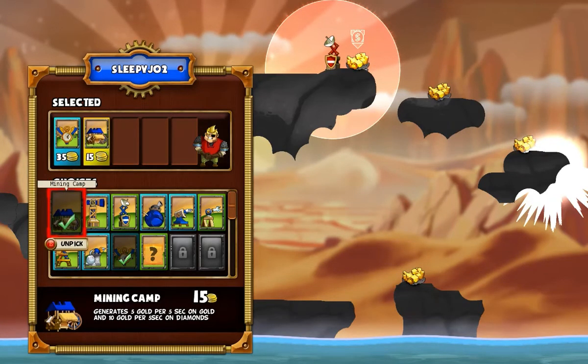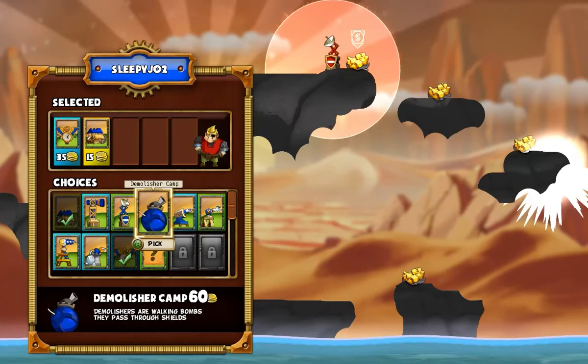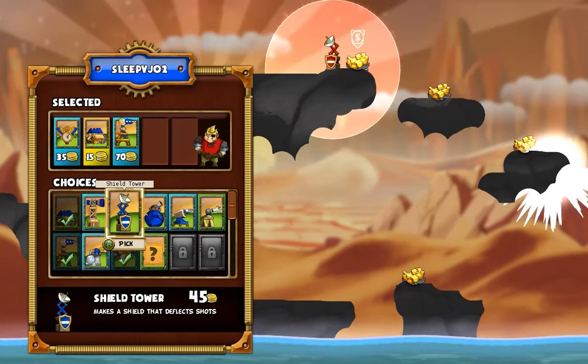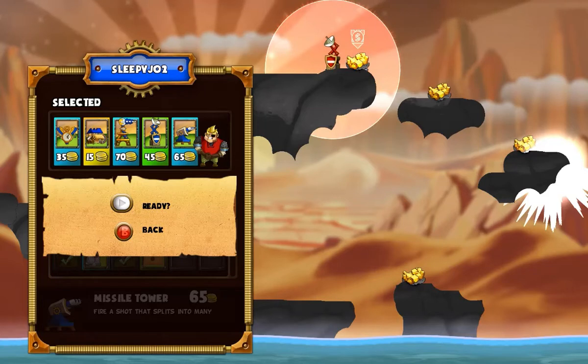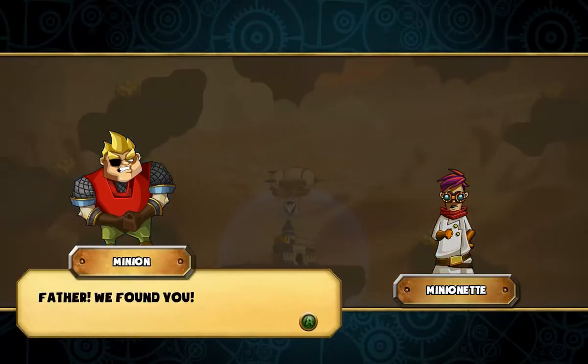I need the mining camp — it's kind of silly that they even let you pick it, that seems like a thing you should always have. I'm probably going to take the laser tower, the shield tower, and the missile tower. These seem to be the turrets I use the most. They are expensive, but they're pretty helpful. The laser tower is really good at destroying terrain as well, so I'm quite fond of it.